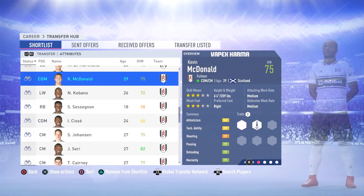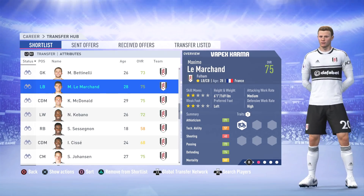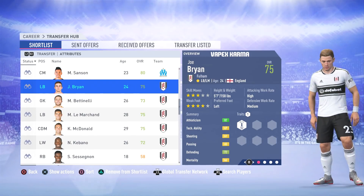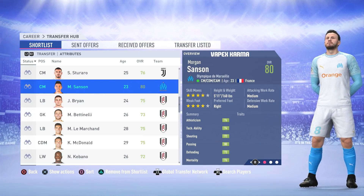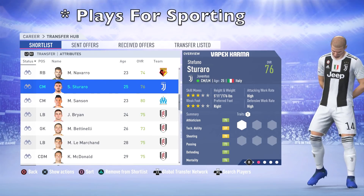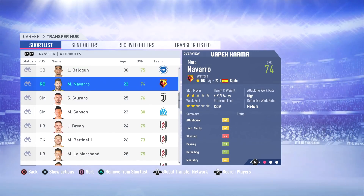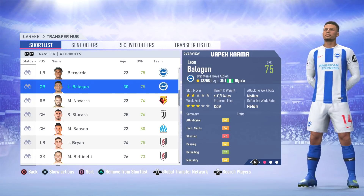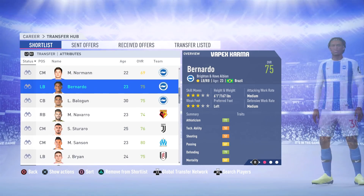So far it's only Stephen Sessegnon. We also have Cabano (potential 73), McDonald (75), Le Marchand (75), Bettinelli (77), and Bryan (79). The next few are from teams around Europe: Sanson from Marseille (potential 85), Sturado from Juventus on loan at Sporting (79), and Navarro from Watford (81).